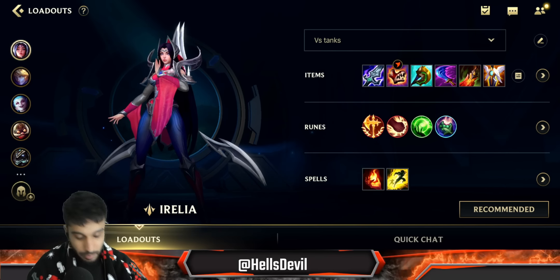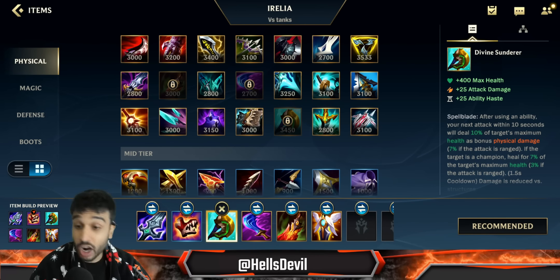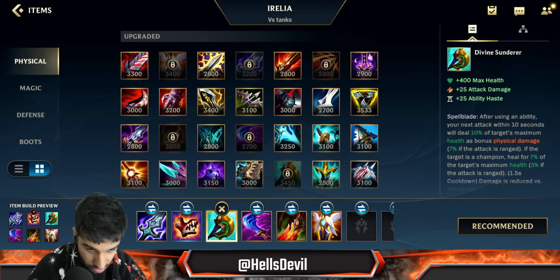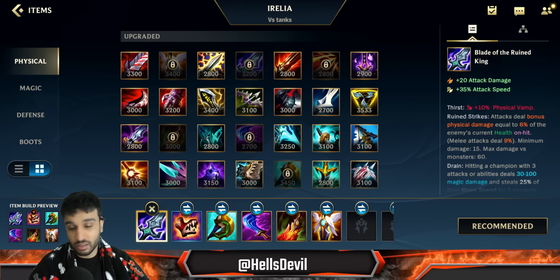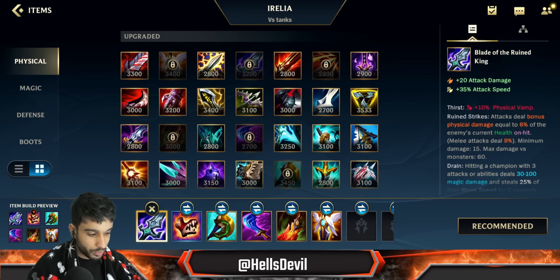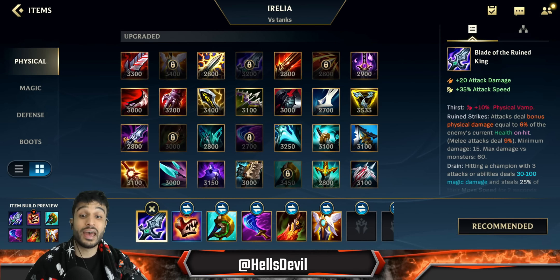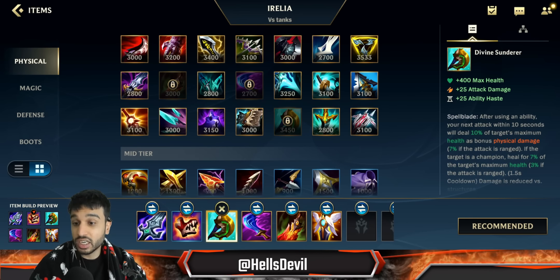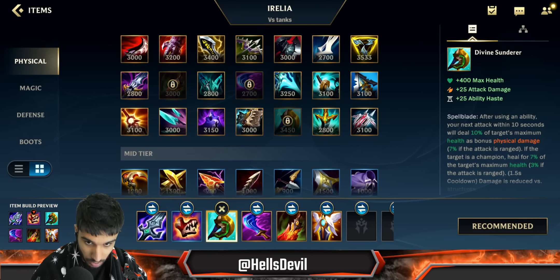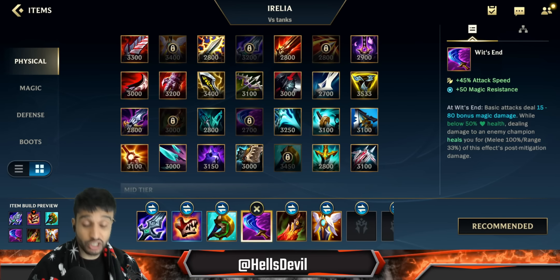There are timestamps in the description to skip to the gameplay. Now let me tell you how to build Irelia. The build has one big change: either Divine Sunderer or Trinity Force. Are you up against tanks? Go Divine Sunderer. Up against squishes? Go Trinity Force. First item is always Blade of the Ruined King — this is a core item on Irelia. Her first ability procs on-hit effects, so Blade of the Ruined King is amazing. After that get tier-2 boots.